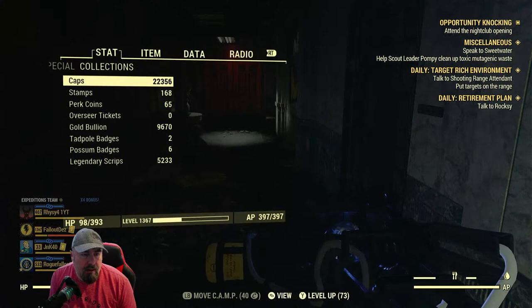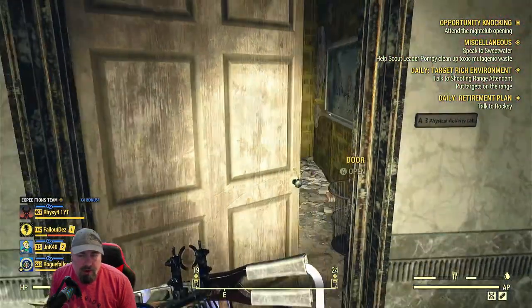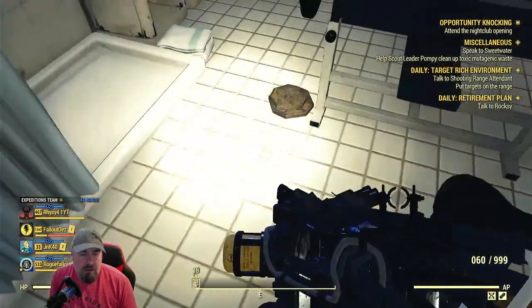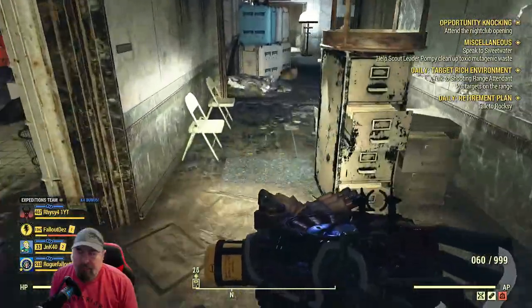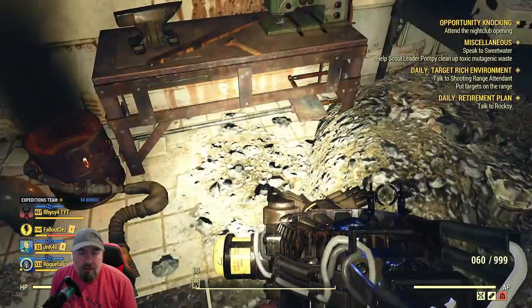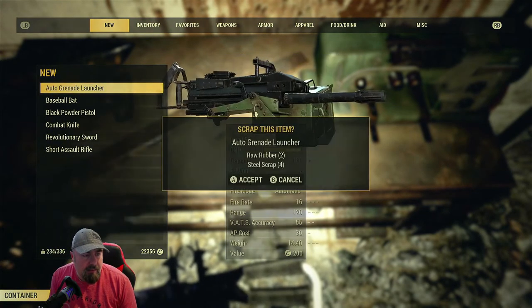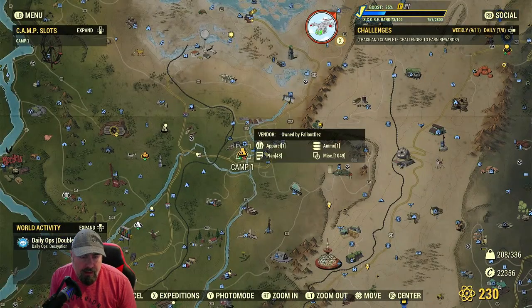An ultra grenade launcher - I just got that for free. There's normal ore here, a couple of cans. These little weights here - it's always worth coming into this university. I'm overweight now. There's a little bench here where you can scrap it down for oil as well. Lucky Hole Mine is really good for lead.